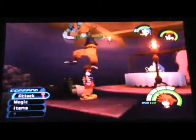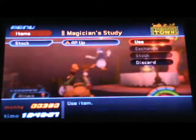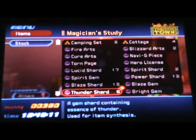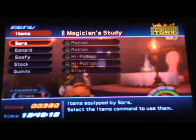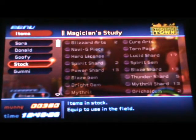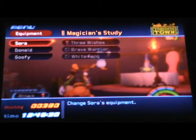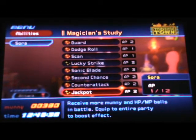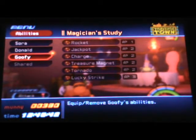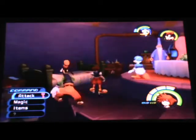Now I'm here in the Magician's Study. I forgot I had an AP Up — let's see if I can do anything. I'm gonna take the Magician from Donald. I want to add Lucky Strike later, but I don't have enough AP to do so. Anyway, it'll go through the book since we have one of the Torn Pages now. Let's do more of the Winnie the Pooh thing. There it is — let's go through the link.